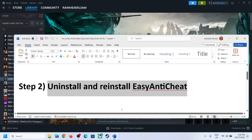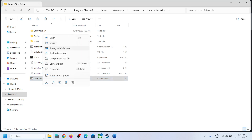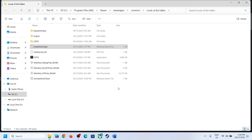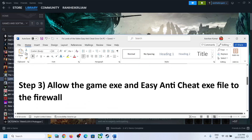To uninstall and reinstall the anti-cheat, go to the game installation folder. At the bottom you can see Uninstall Anti-Cheat — make a right-click, then click Run as Administrator, click Yes. Then again make a right-click on Install Anti-Cheat and click Run as Administrator, click Yes. Now launch the game and check.